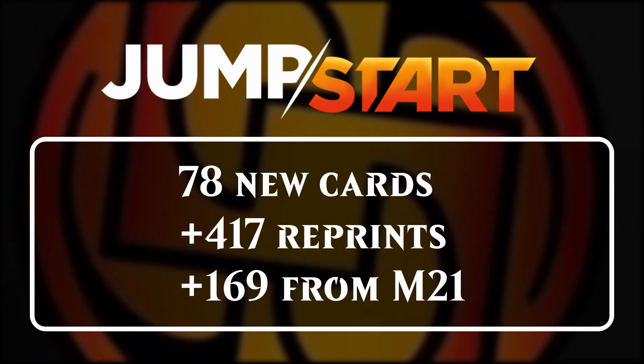Jumpstart came out today, July 17, and it brings with it 664 cards — that's 78 new cards, 417 reprints, plus another 169 from the previously released Core Set 2021.